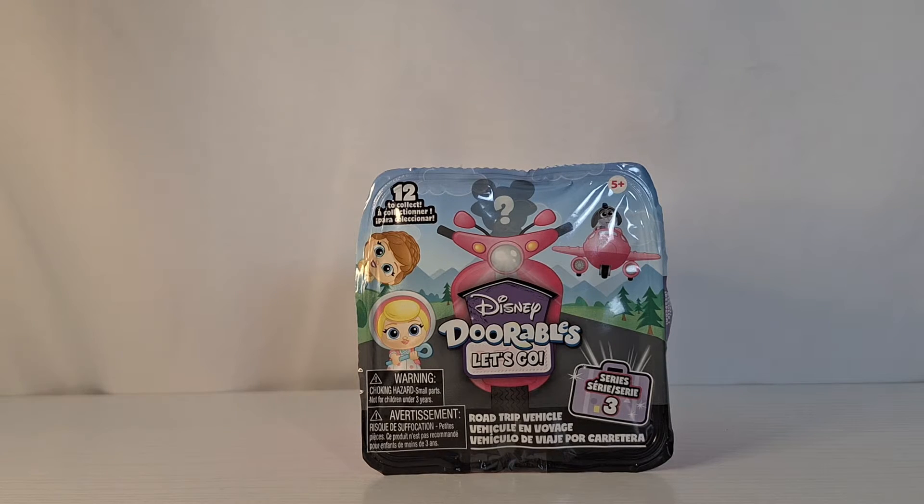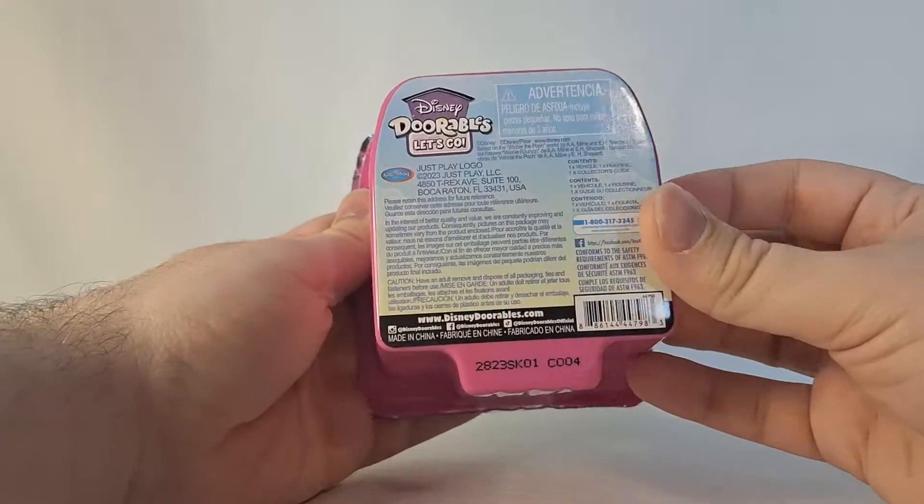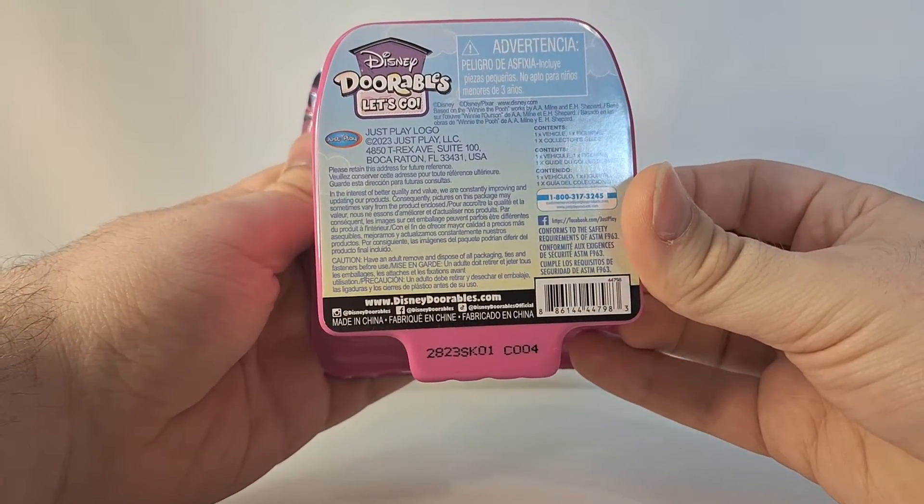I've gotten lots of Disney Adorables stuff recently, including some of the Star Wars Adorables, which I will be opening in a video soon. So now that we've gotten all of that out of the way, let's open this Let's Go Adorable, which again is code C004.